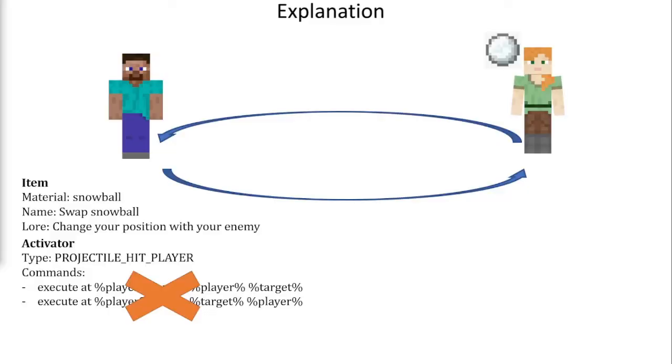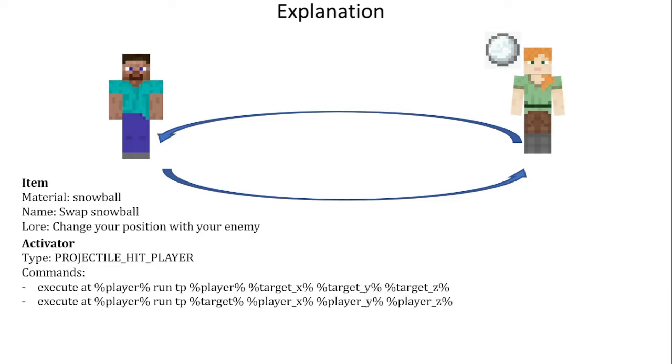Now I know that way doesn't work. So what is the correct way? Instead of teleporting the player to another player — for example the player to the target and the target to the player — we must use coordinates. We're going to teleport the player to the coordinates where the target was, and the target to the coordinates where the player was.